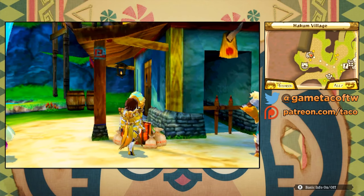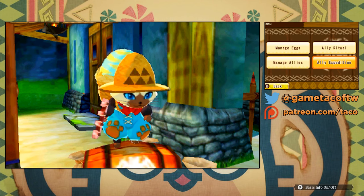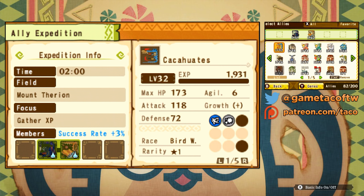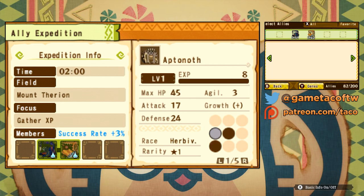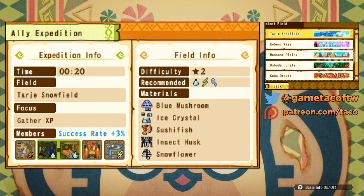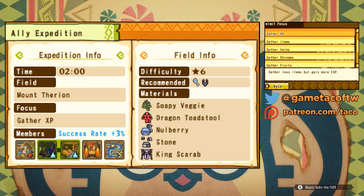A great way to keep your monsters gaining experience and collecting items at the same time is to use the ally expedition. You can send monsters out while you're away and they'll gain experience while your hunter collects loot. I like to send them out in the morning, and when you get home from work or school you can collect your loot and experience. This is also a good way to get mats for combinations so you don't have to buy herbs.